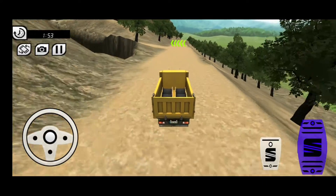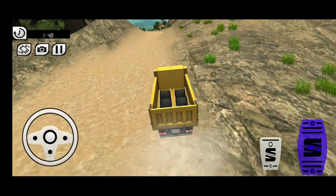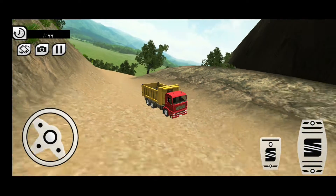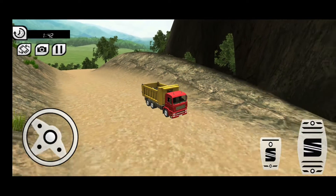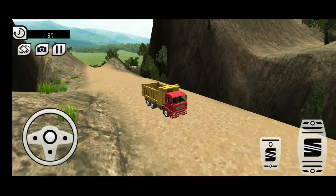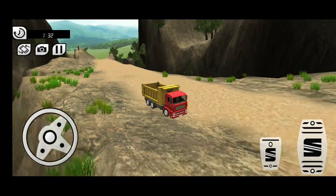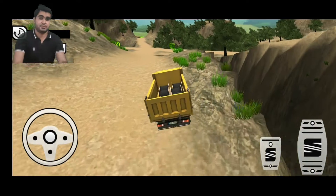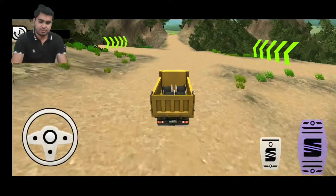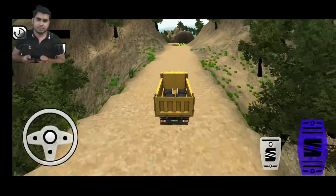Hello guys, welcome back to my channel. Today we are playing the dumper truck simulator, which is transporting different vessels and cargo delivery from one destination to another in different ways. You are seeing this is a mud road and mountain road, a very dangerous road. The small truck is going forward, different ways on the mud road going forward here now.